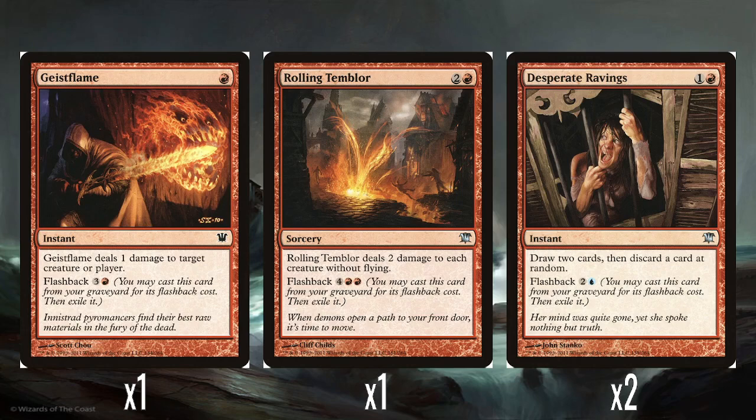A single Rolling Temblor — 2 and a red. Does 2 damage to each creature without flying, with flashback for 6. It's basically Pyroclasm. It's okay — it sweeps the board. It doesn't damage your opponent directly, but it clears out the ground.